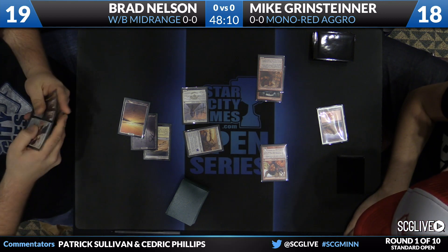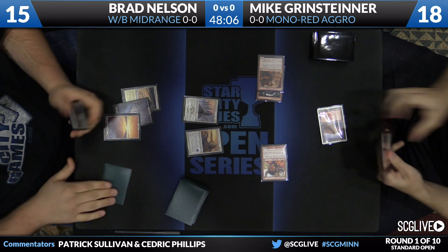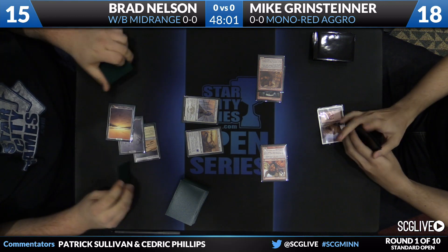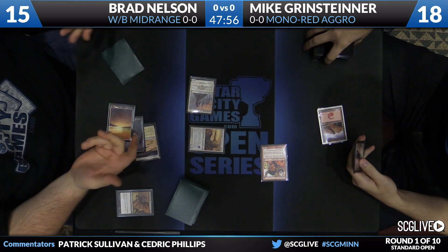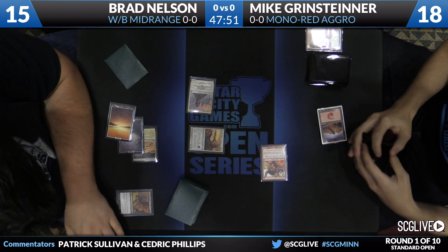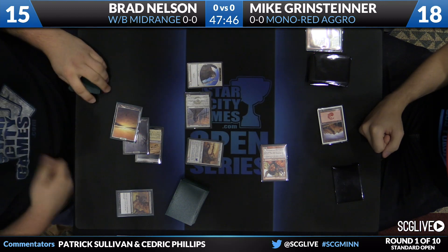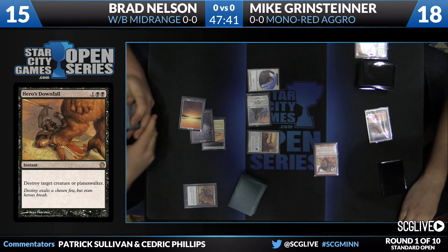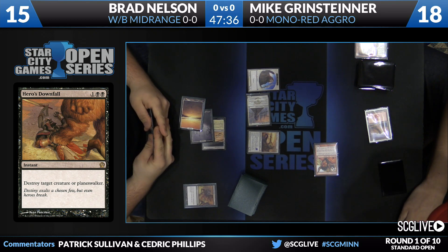Hammerhand's going to come in. It will make it so that Bramaz cannot block, so some damage will come across for Mike. But Brad has a really nice board here. He's at 15, so he's not too low. Now he can start getting to work on the life total. He can also cast a Hero's Downfall to get this Foundry Street Denizen out of the way. That'll trigger prowess for the Seeker, which means Brad will be gaining some life and dealing a lot of damage this turn. I like getting rid of the Foundry Street Denizen because he can really only lose this game if Mike has some very explosive turns.